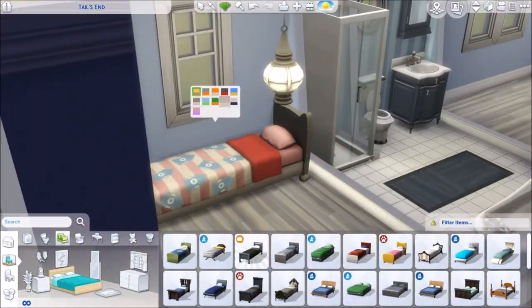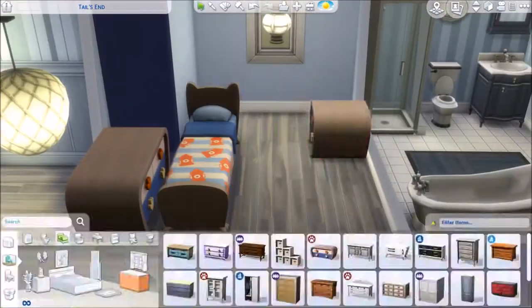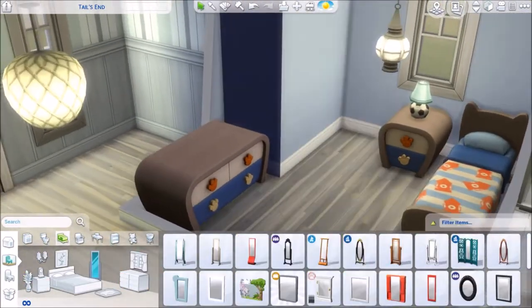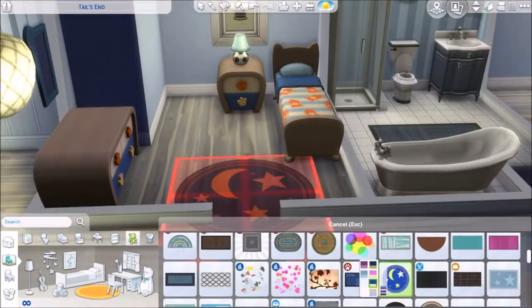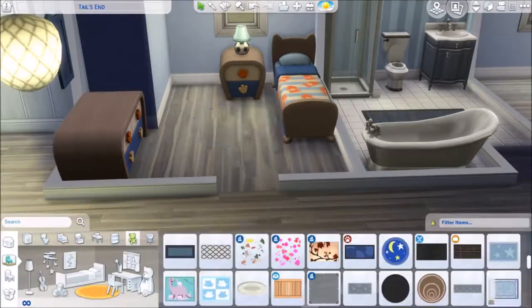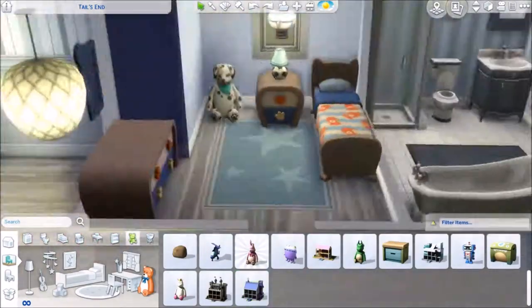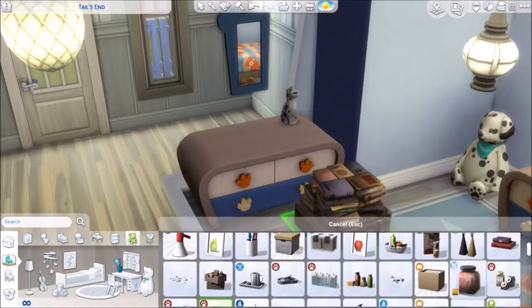I switch it all around and design it for a kid, deciding to go with a Dalmatian theme. They've got the bed with the little fire hydrant, the matching armoire, a mirror, and a little soccer light. I'm looking for a specific rug which was right in front of me the whole time — there it is.